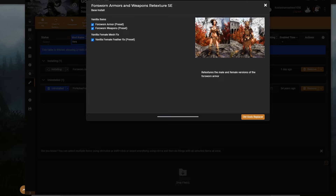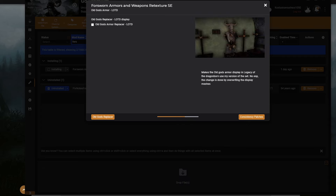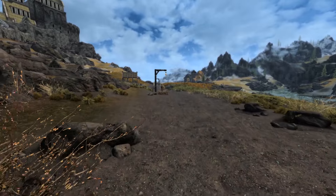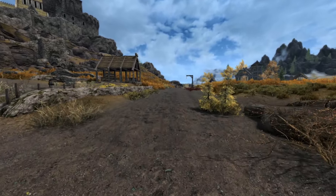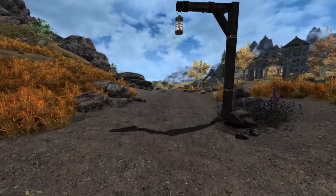The vanilla items section gives you the preset for vanilla items, and here you can see a vanilla female mesh fix if you want. There is also a replacer for the All-Gods armor which makes it look white — this is a patch for a mod called Legacy of the Dragonborn. I am not using Legacy of the Dragonborn so I'm skipping that. Don't click something you don't own. Skip that patch and proceed with the install. I went ahead and installed all of Xavio's armor overhauls already. All mod links will be in the video description.